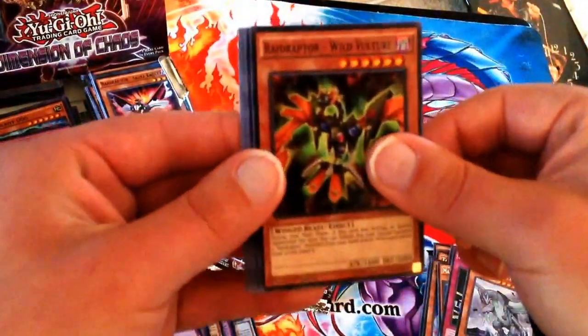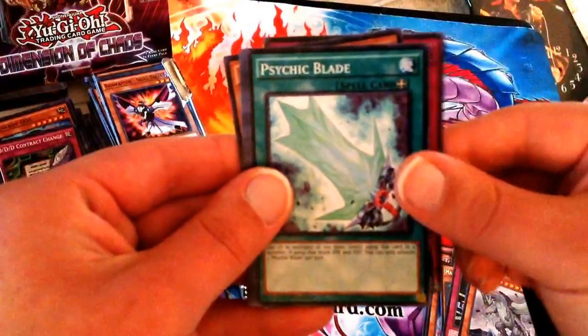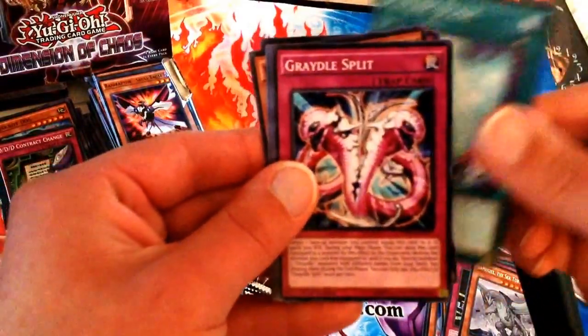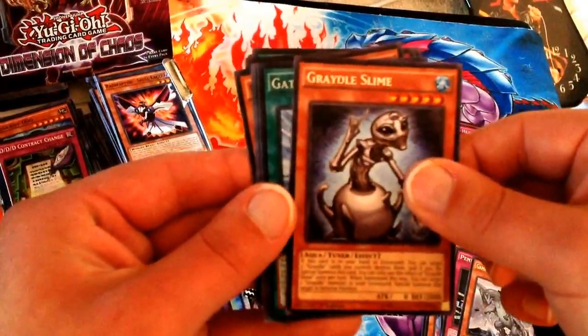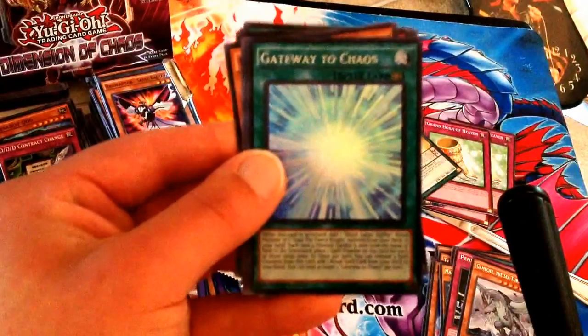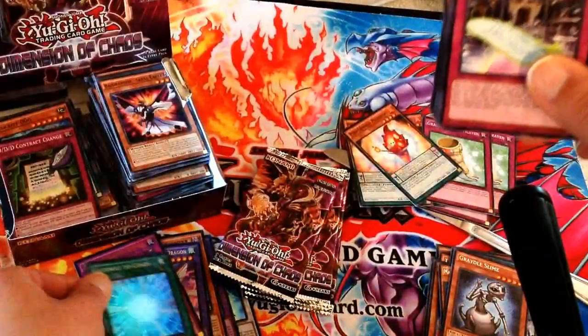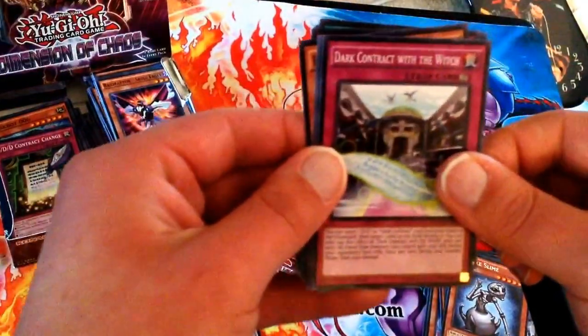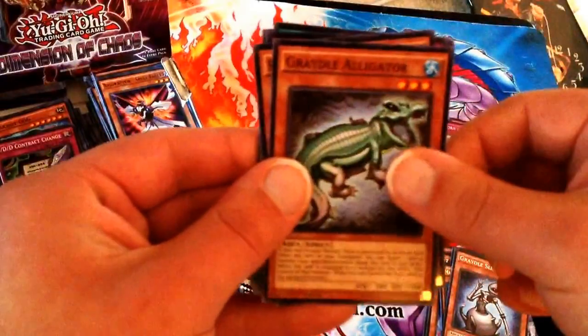Next pack: Raid Raptor Wild Vulture, another Contract Change, Psychic Blade, Great Old Split. The Rare this time is a Great Old Slime. And we have a Super Rare — Gateway to Chaos! Dark Contract with the Witch, another Transporter, Great Old Alligator — and that's it for this pack.